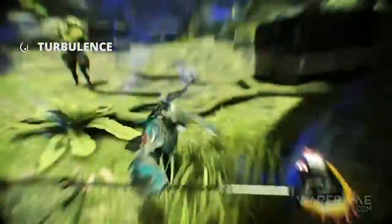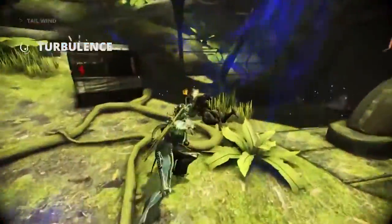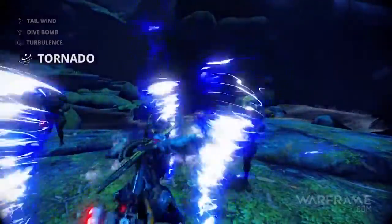Turbulence creates a shield of wind, deflecting incoming projectiles away from Zephyr. You're not in terminus anymore, Tenno.